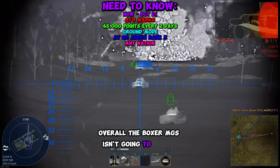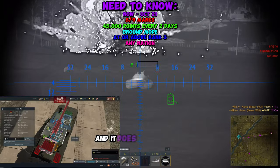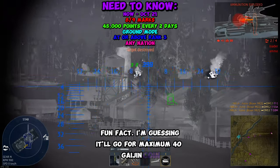Overall, the Boxer MGS isn't going to be the most overpowered thing, but it might be a good addition to the German loadout, and it does have a small liner — fun fact. I'm guessing it'll go for a maximum of 40 Gaijin coin, no more than 58 Gaijin coin.